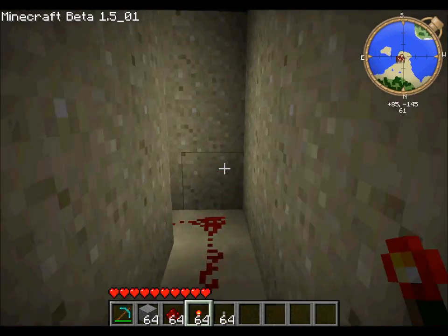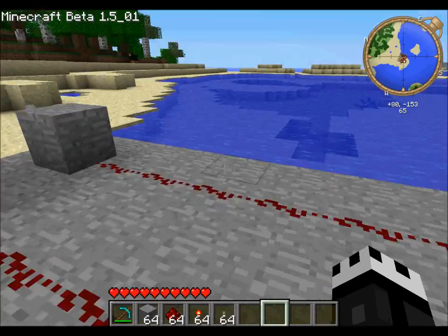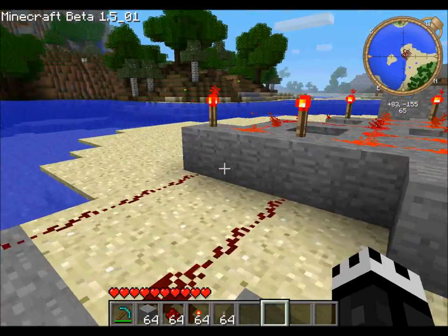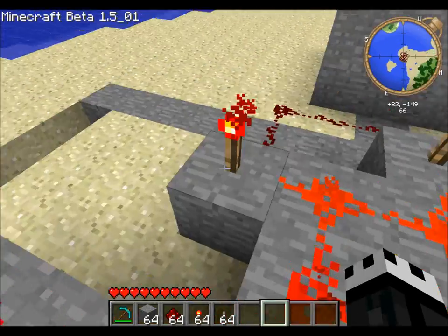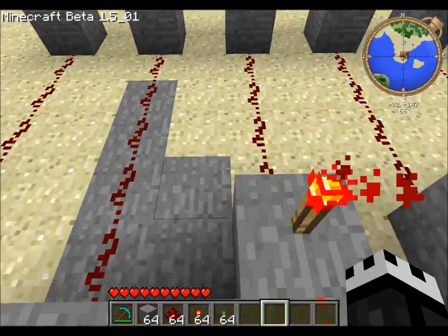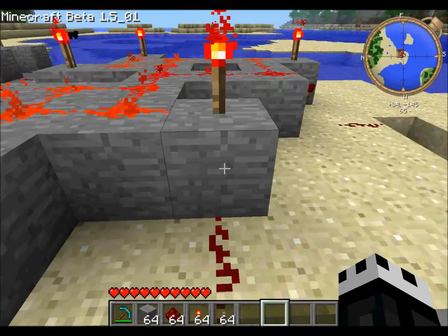Now to the actual combination lock part. What you want to do is hook it up to the torches like this. This is obviously not a very efficient AND gate and there are better ways to do it, but for now we'll use this one.